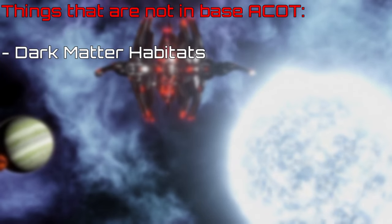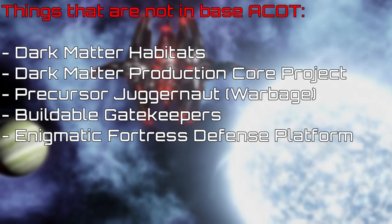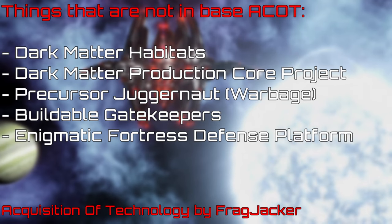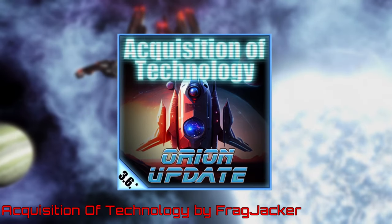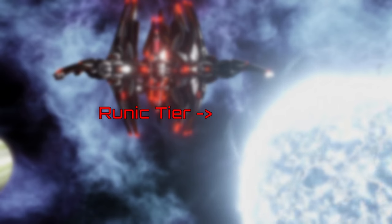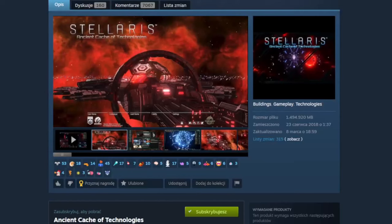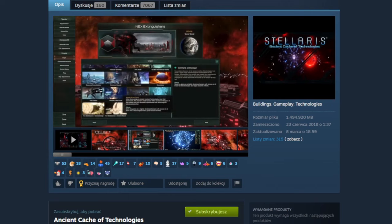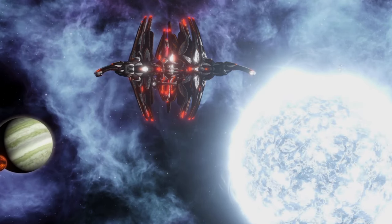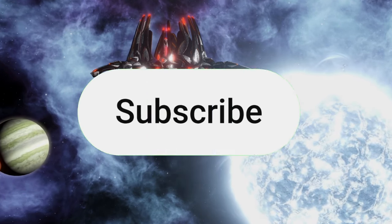Features such as Dark Matter Habitats, the Production Core Project, War Bridges and Buildable Gatekeepers are not present in base ACOT — they come from Acquisition of Technology, a submod made by Thrag Jacker. This mod also acts as a patch between ACOT and Dawn of Ascension, changes how tech tiers work, and with it the Runic tier becomes mandatory to acquire Stellarite. Go check out the mod on Steam — I really recommend you guys try it out, it's a lot of fun and it can make your game a lot more interesting. You can also visit Chiru's Patreon page if you want to support the mod's development.